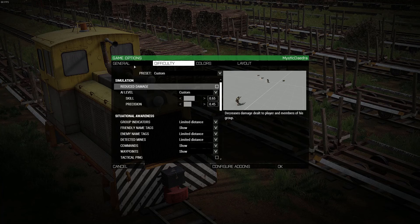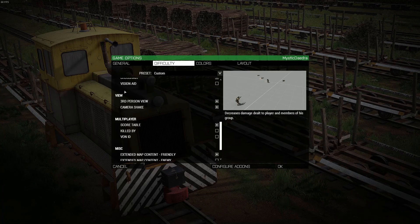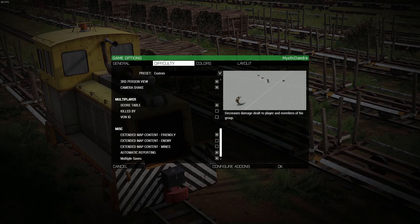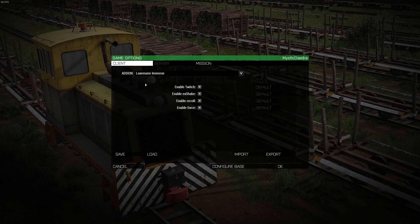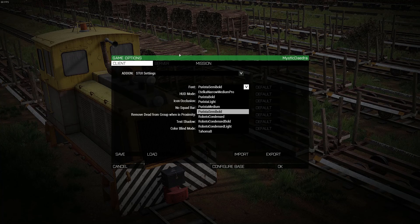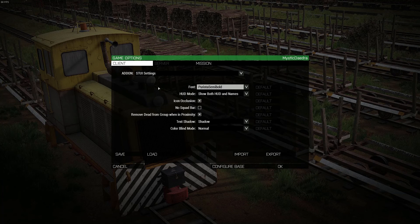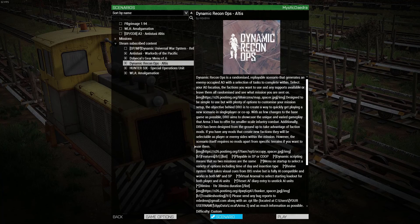It doesn't matter how good a player you are — their aimbot will take you out. So I have the precision set to 0.45 and the skill at 0.65. I do have crosshair on and a few other things, mainly for you guys. If you'd rather I didn't play with those settings I can always turn them off later, but for now I'll leave them on. Let's make sure this all looks good — okay, cool, here we go.